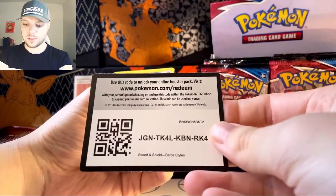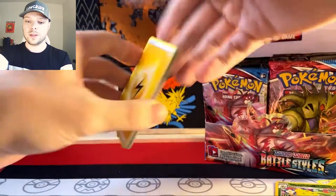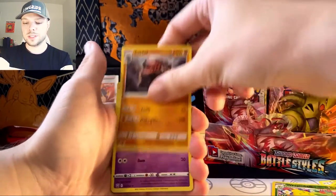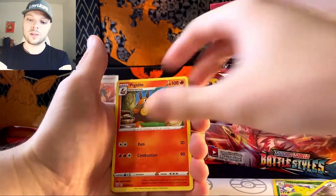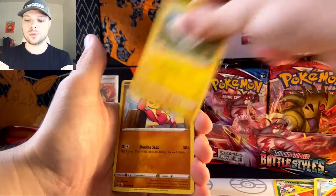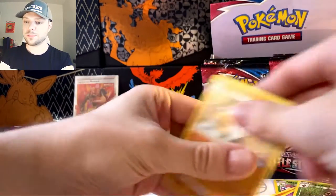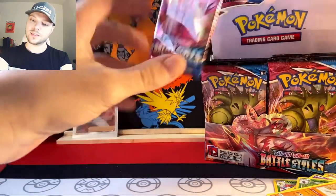Alright, Bronzor. I'll see you in a minute, after I get your friends to join you. Lightning Energy, Car Coal, Dottler, Pig Knight, and then Bronzor, Tepig, Pachirisu, Mianfu. I don't know why I have such good luck pulling this set, but you know what? I'll take it.